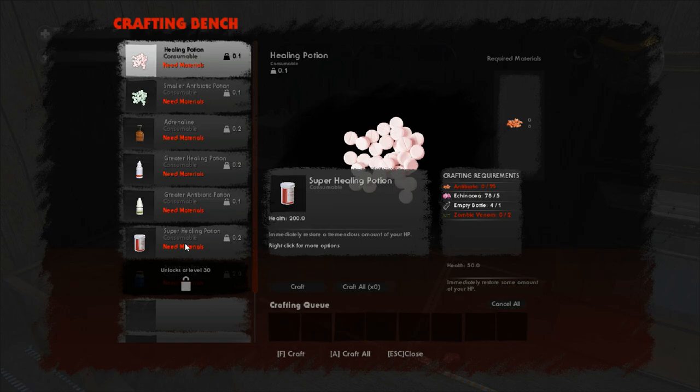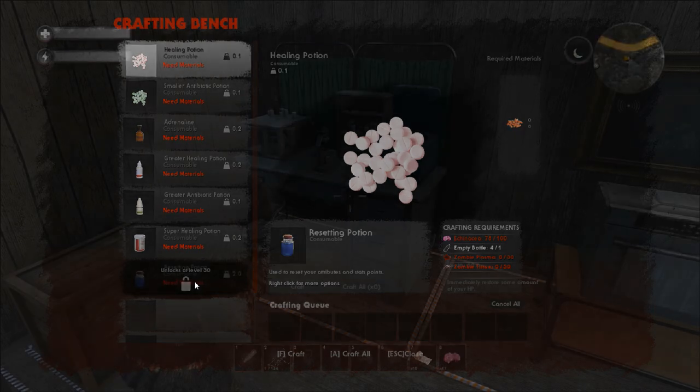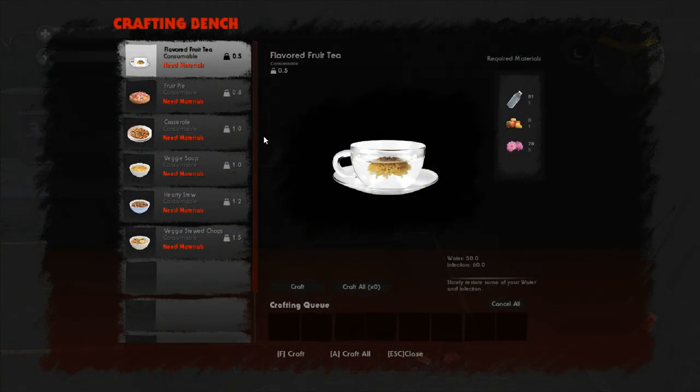Super healing potion is 200 health for 25 antibiotics, 5 echinacea, 1 empty bottle, and 2 zombie venom - that's a whole lot of health and a whole lot of antibiotics. Antibiotics you've got to farm from the infected. The resetting potion resets all your attributes and stats so you can redistribute them - 100 echinacea, 1 empty bottle, 30 zombie plasma, and 30 zombie tissue. Very expensive but if you want to reset, it's worth the cost.